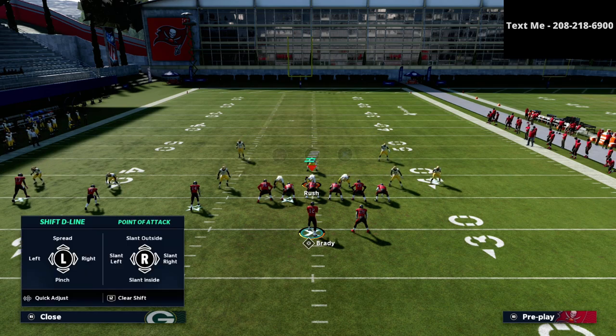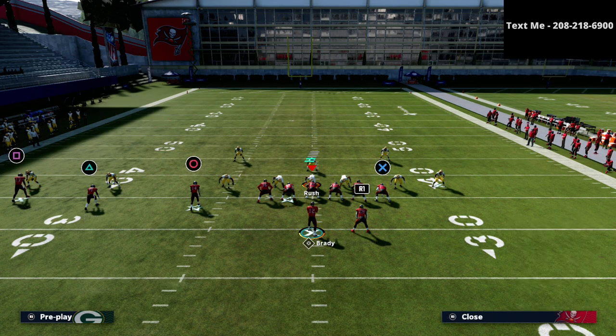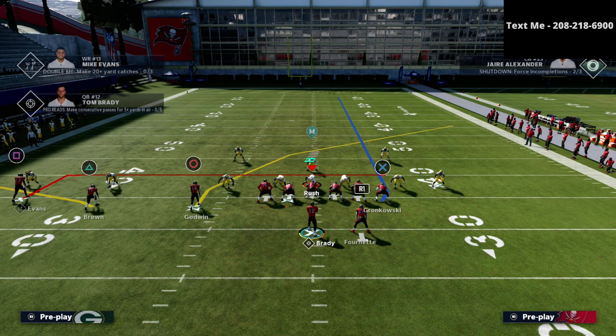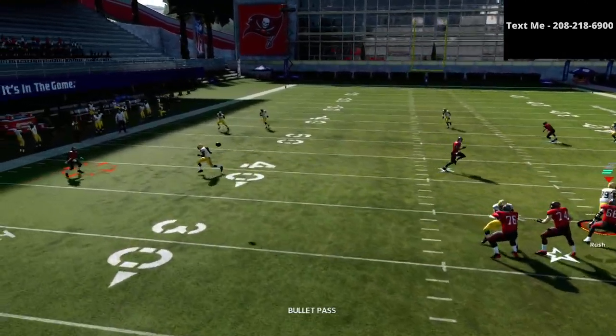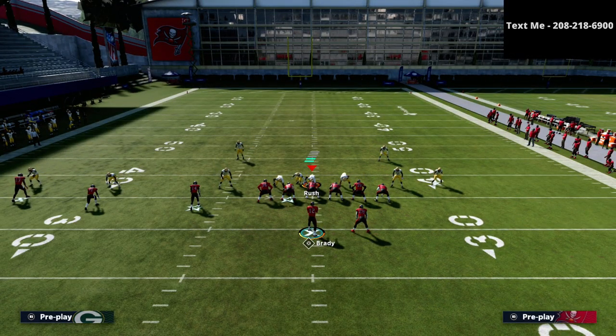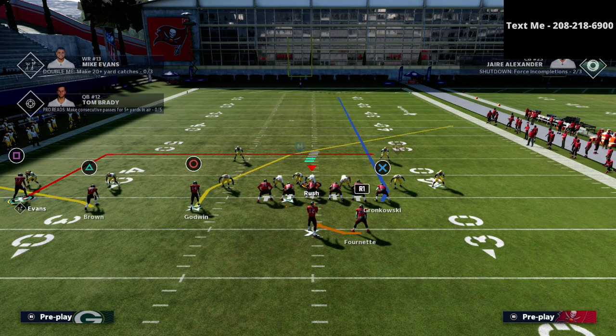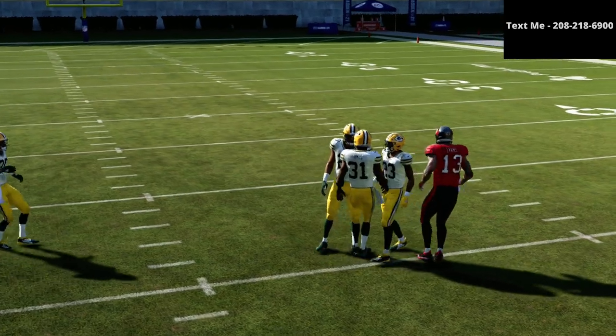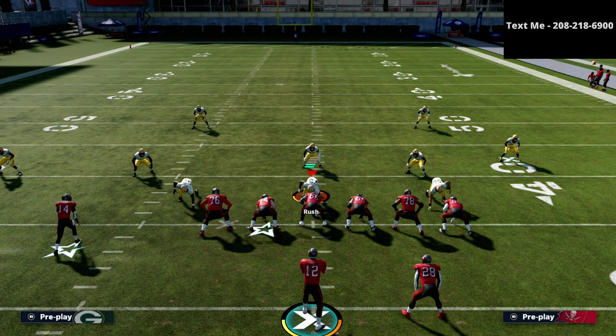One last thing: early in the play, defenders are typically going to jump the crossing route, which is going to leave the two receivers on the left side pretty much wide open. Just rack catch up that in route and go. If it's first down and ten or less, I'd 100% recommend smart routing this route — the curl flats will drift inside early in the play, giving you a clean pocket to make the throw. Thanks for watching — if you want my complete trips tied in offensive guide for Madden 21, get it in the description for just ten bucks. Hope you have a great rest of your day!